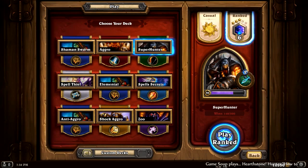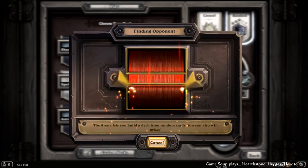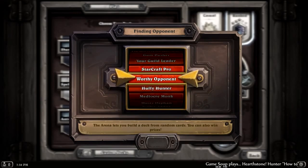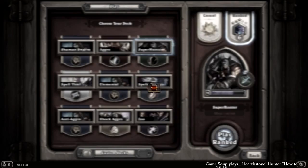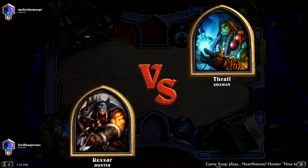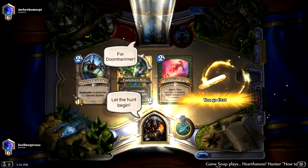Hunter is generally going to be the fastest of the fast. So if you were the aggro warrior versus an aggro Hunter, you would be the one probably trying to control the board more than he would. And it's going to be difficult making the best use of your weapons because the Hunter has the hero power that hits you in the head and they're going to be going aggro onto your head. So it's kind of a rough matchup if you are an aggro warrior.